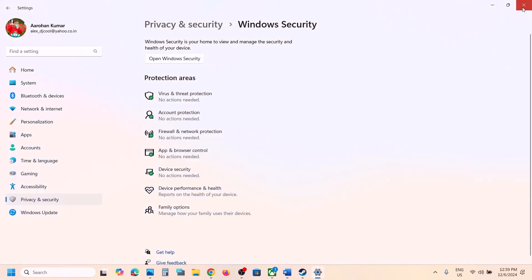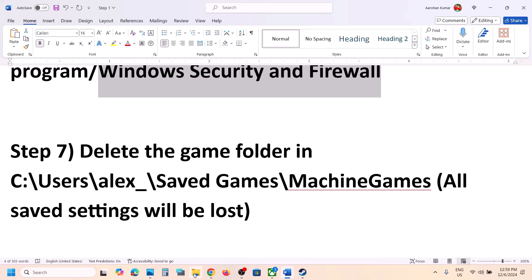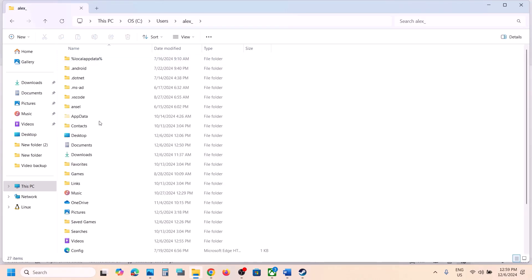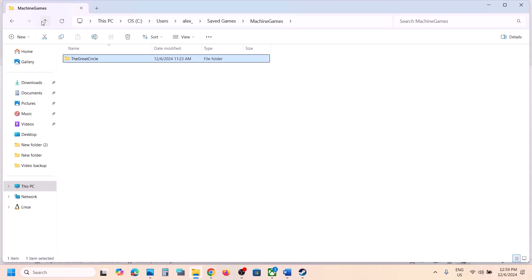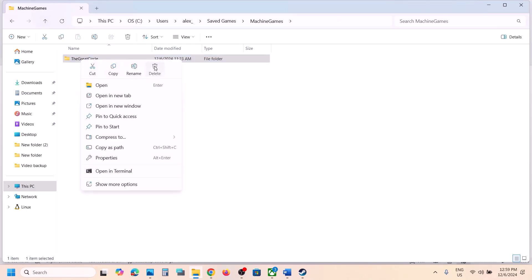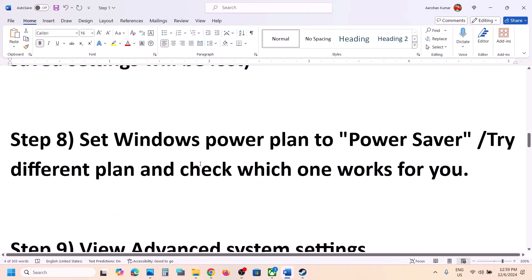The next step is to delete the game config folder. Open File Explorer, go to This PC, open the C drive, open the Users folder, open your username folder, scroll down, open the Saved Games folder, then open the WB Games folder. You will see the game folder — it contains config files, not save game files. Right-click and delete that folder, then launch the game and check.